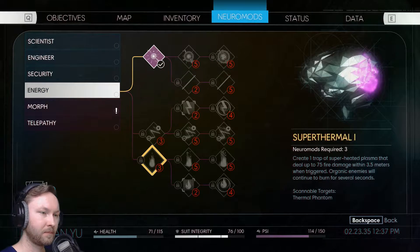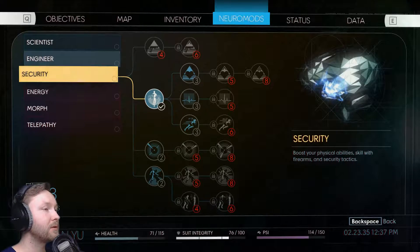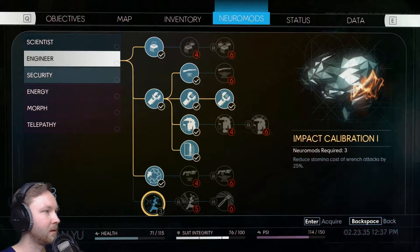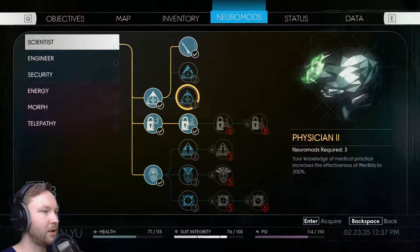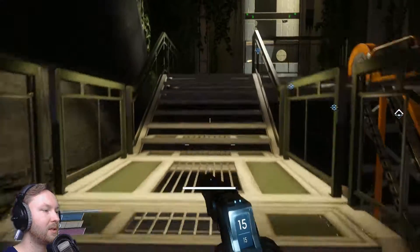Super Thermal — that's kind of nice. Oh nice, Phantom Shift: rapidly change position up to six meters away and leave behind a double that fools enemies for four seconds. There's so much cool stuff to learn, I want to learn everything but it's just not possible unfortunately. I don't really know what should be the next thing to learn — we'll decide that when it's time.